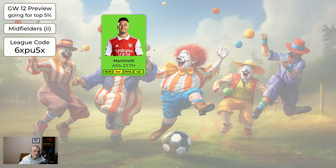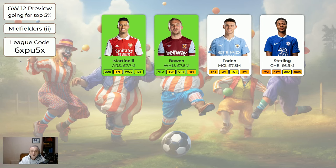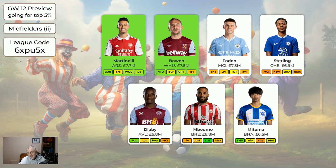For the cheaper midfielders: Martinelli should be a good buy with Arsenal's nice fixtures. Bowen — West Ham have some nice fixtures. Foden isn't green because Man City don't have great fixtures coming up and his minutes aren't guaranteed, though he's been quite good for minutes this season. Sterling — Chelsea's fixtures do pick up after the next two game weeks and at £6.9m, if Chelsea improve even a little he'll be a very good player to have. Diaby is worth keeping. Mbwemo will be a very good pick in a couple of weeks but has away to Liverpool and home to Arsenal next. Mitoma is home to Sheffield United — he's been playing a lot due to European games but could do damage; Brighton haven't been as good as hoped though.